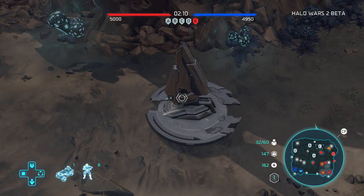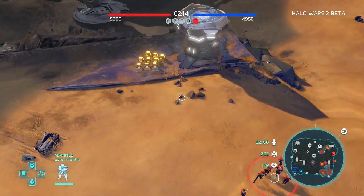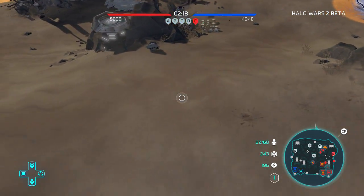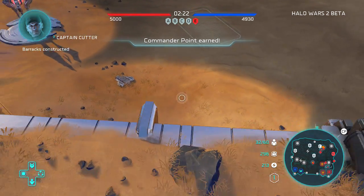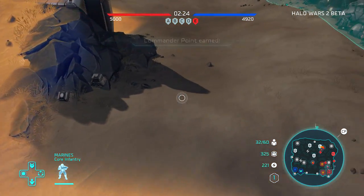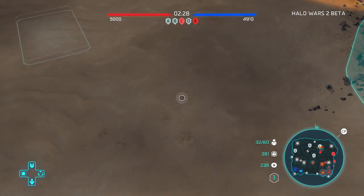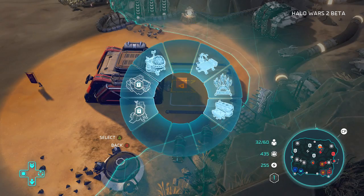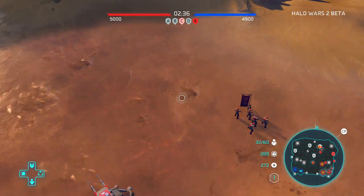Use your shortcuts — they are really nice, really awesome to use. And remember to pick up those supply crates, because it's not much but every little thing helps. I don't have enough to expand, but I do have enough to make another generator point. More power, less issues. I also have enough to upgrade this supply pad as well.